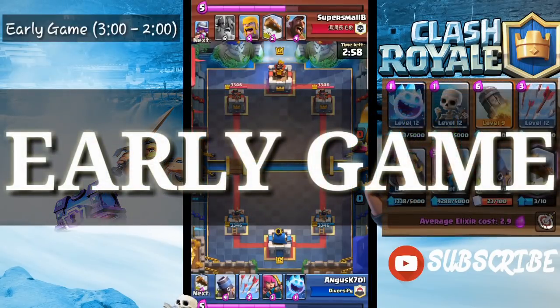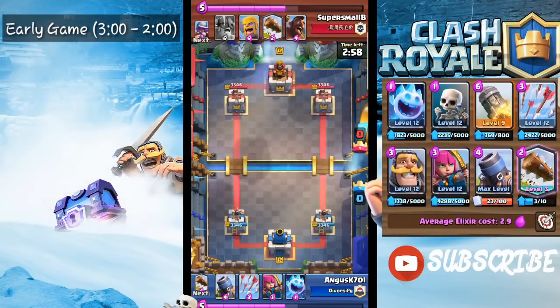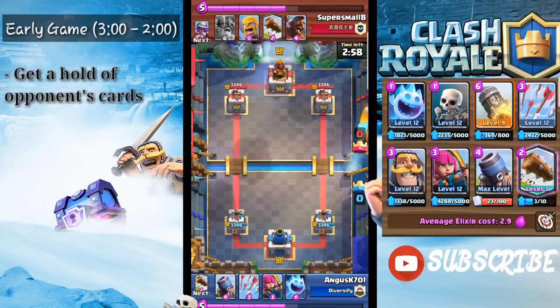Alright, let's get right into the early game section. A lot of players, especially newer ones, keep making the same mistake over and over again. Basically what you're trying to do in early game is figure out the cards that your opponent has and the counters to your Mortar.